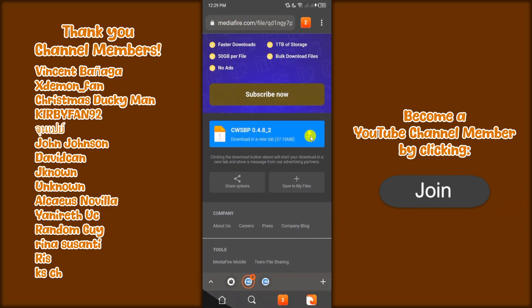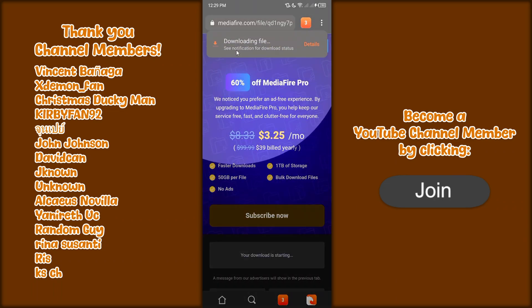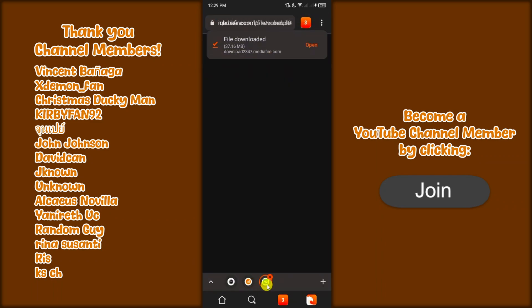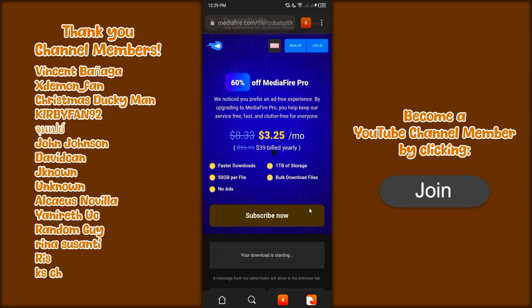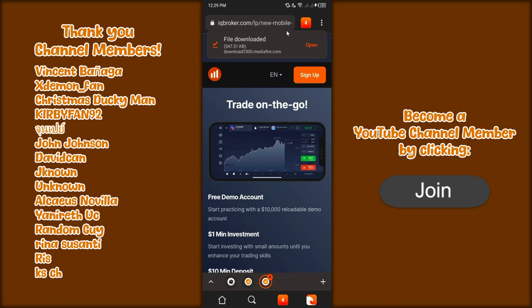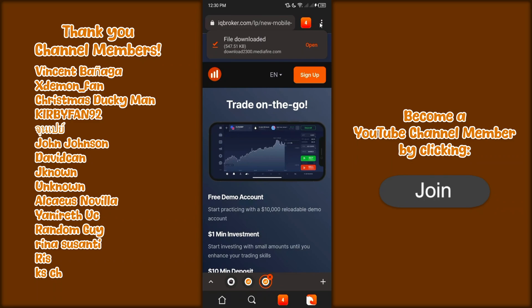Just click on the mini download icon for the CWSBP main add-on file and it'll download and appear right there. If it says something like 'download APK,' just cancel — don't download anyway. Do the same for the subpack file using the mini download icon. If it says download APK or something absurd, just click cancel because you're downloading a .mcaddon file.